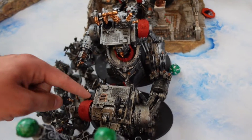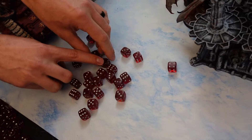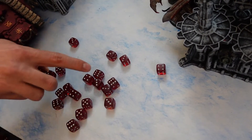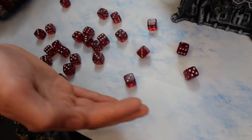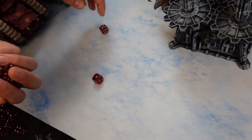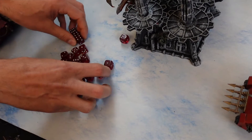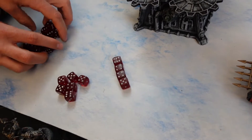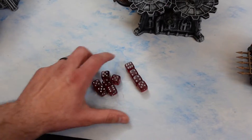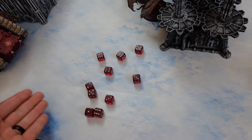Now Nick has to decide whether to jump in before they fight again — he decides to jump in with the Gorkonaut at 8 wounds left. The Gorkonaut has 15 attacks with stomps — technically called Smash. Hitting on fours due to bracketing, sixes give extra Goff attacks. Good roll — wounds on twos. Four go down. Demon Prince has 11 attacks hitting on twos re-rolling ones, which he exploded. Because he's Khorne, a World Eater, a Warlord with Malefic Claws — needs fives to wound though.